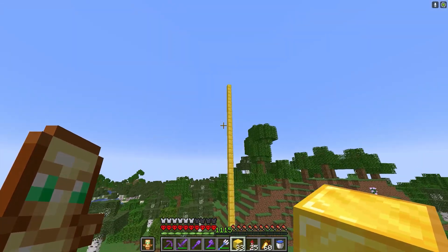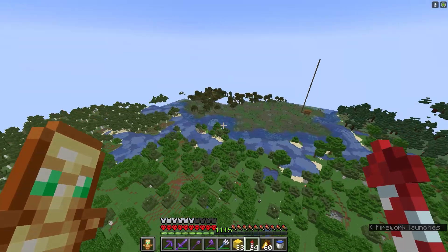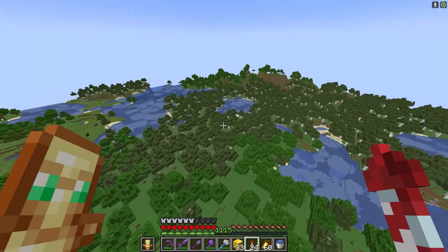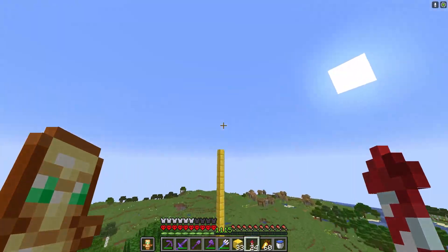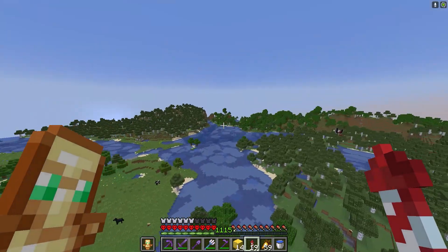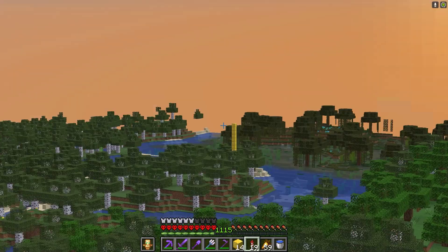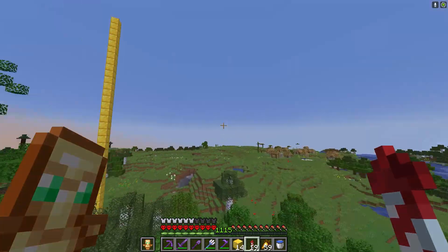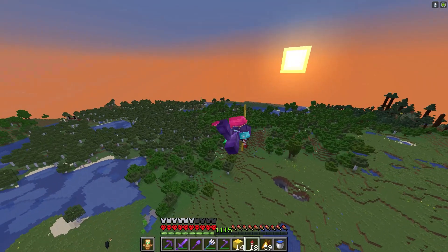So this area marks where I'm gonna build the perimeter. In terms of landscape it is the best area, because there are some mountains that I have to break down most likely. But other than that this should be pretty good. First I need to mark out the entire area that I need to blow up - we need to break from this gold block to this gold block to this gold block and to this gold block. But there's only really one thing I can do here.